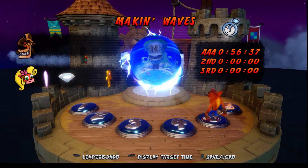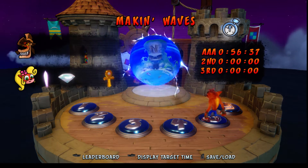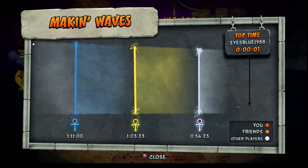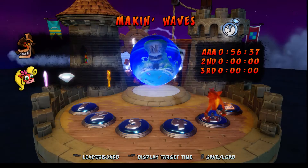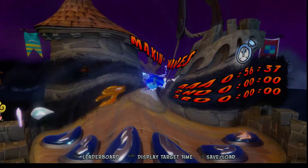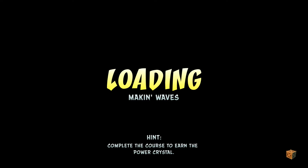Hey everyone, Neil here, and in today's video I'm going to demonstrate how to get the Platinum Relic on the level Naked Waves. The time to beat is 56 seconds, 23 milliseconds. And with that being said, let's go get this Platinum.